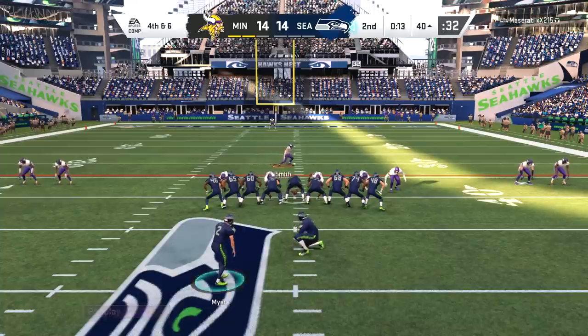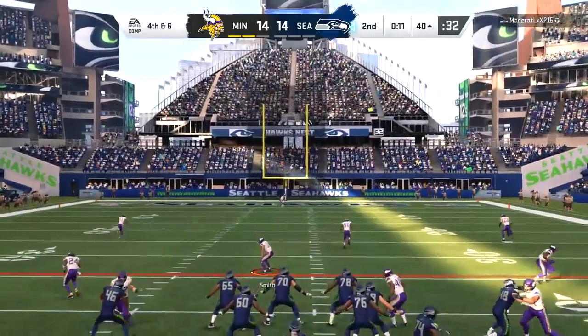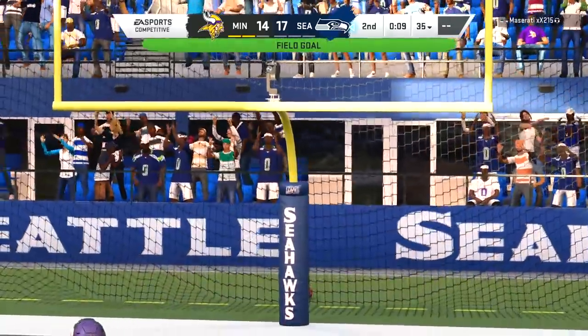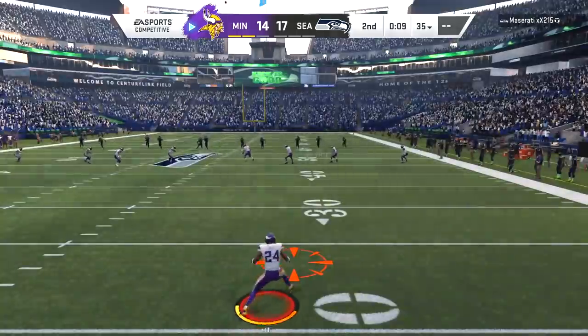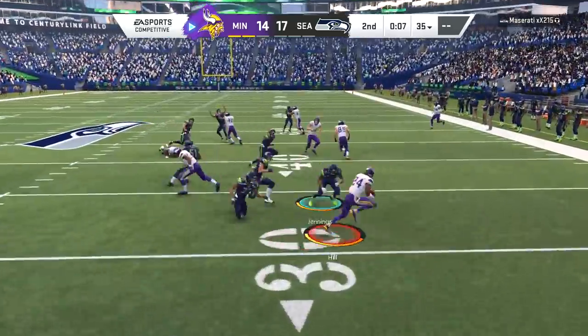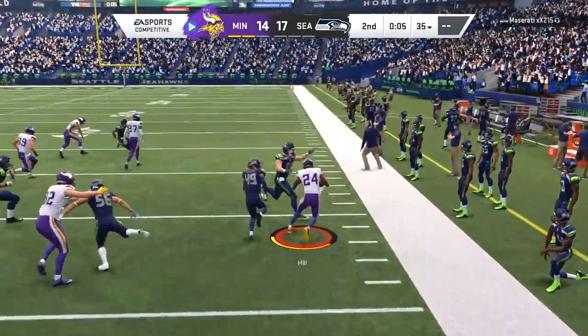The Seahawks nearly get intercepted on the spike attempt — that spike nearly went absolutely wrong. But Jason Myers is able to step on the field, and the former Jet is able to get the field goal up and good. The Seahawks had Sebastian Janikowski last year but he pretty much retired.